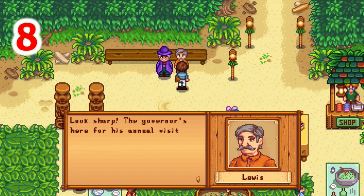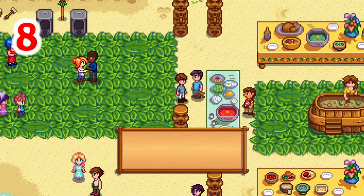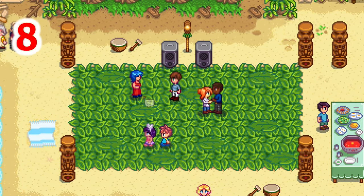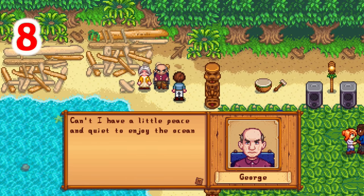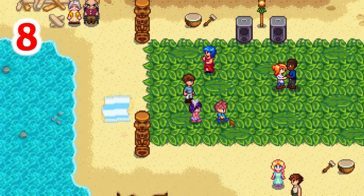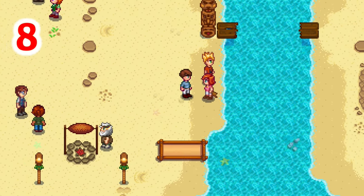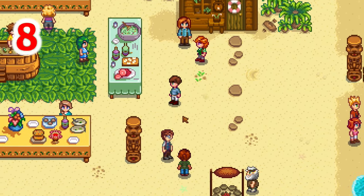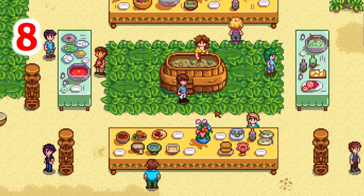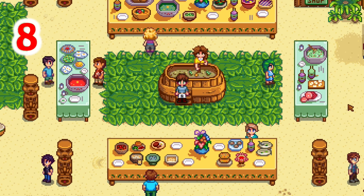The Luau is a nice festival because it allows you to make some strides with the townsfolk. Depending on what you donate to the soup, you get a varying amount of friendship points with every single person in Pelican Town. An easy way to get the best result in year one is by donating a gold quality cauliflower or melon, but unless you use speed grow fertilizer the melon likely won't be ready. You're better off with gold quality cauliflower or a gold quality large milk. If those aren't possible, the second best rating comes from normal quality cauliflower, large milk, kale, melon, maple syrup, pike, flounder, or catfish — all obtainable by the first summer Luau.